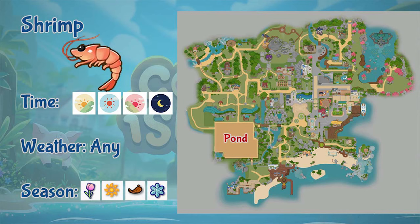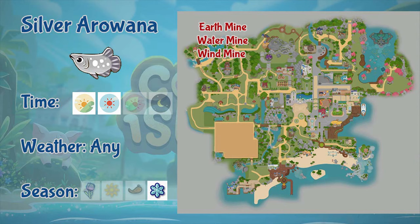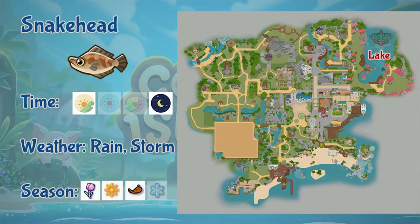Next is shrimp. You can only fish shrimp in the pond. It appears the whole day, in any weather, and throughout the year. Next is silver arowana. Silver arowana can only be found in the earth mine, water mine, and wind mine. It appears only in the morning and afternoon, in any weather. This fish is only found in winter.